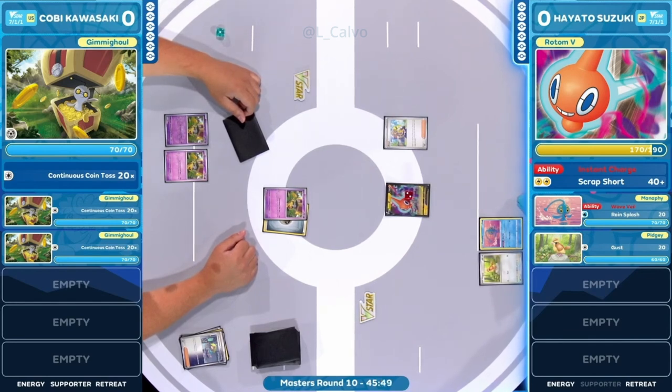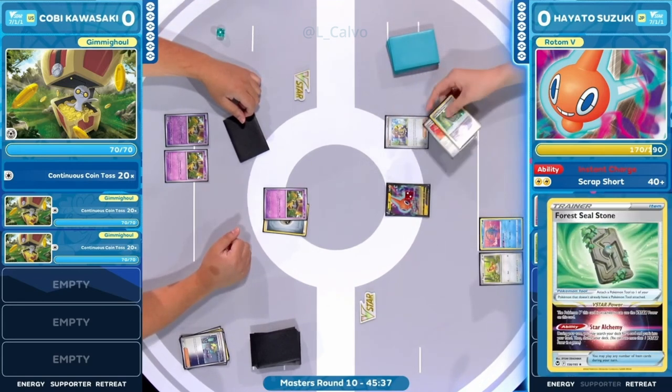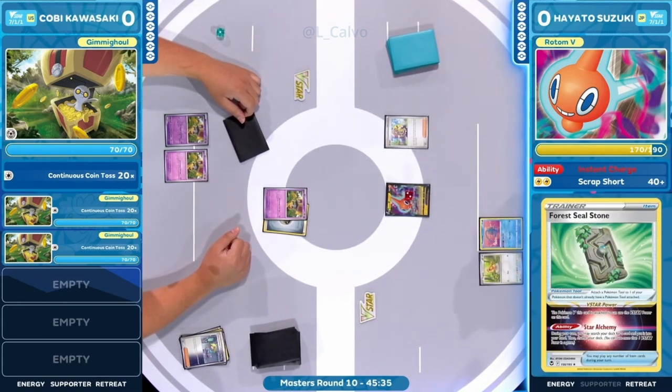These Golden Go decks have the reach to take that simple knockout and deal around 200 damage for the KO. The fire energy should be in hand, so there's an opportunity — but which Pokémon do you feel comfortable bringing into the active spot? Is it Manaphy, buying you time against Radiant Greninja? Then you have to evolve those Charmanders as soon as possible next turn.